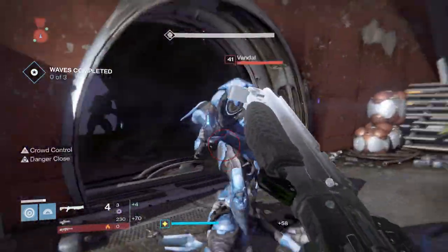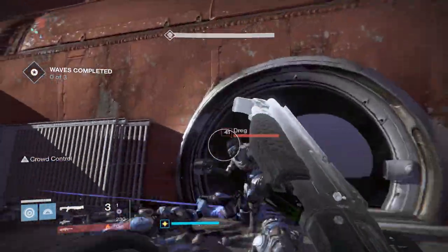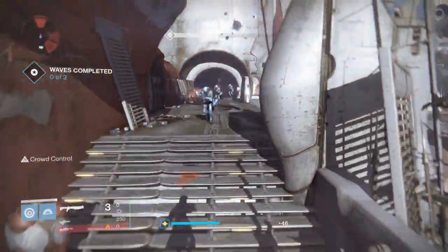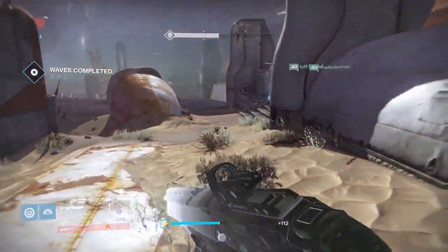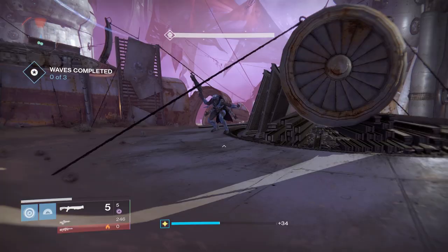What is going on guys, Houndish here. Today I wanted to bring you some gameplay and a little review of the Stolen Will, which is the new Taken shotgun inside of the April update. This is obtained from the new Taken Winter's Run Strike. It's a pretty awesome PvE shotgun and it's the equivalent of the Dry Rot 32 from House of Wolves — basically a year two Dry Rot, which is pretty damn awesome.